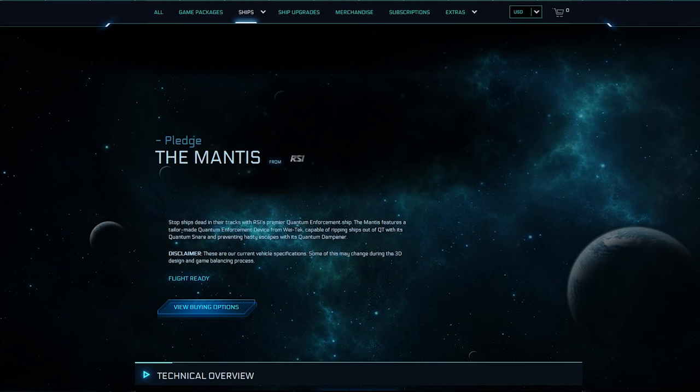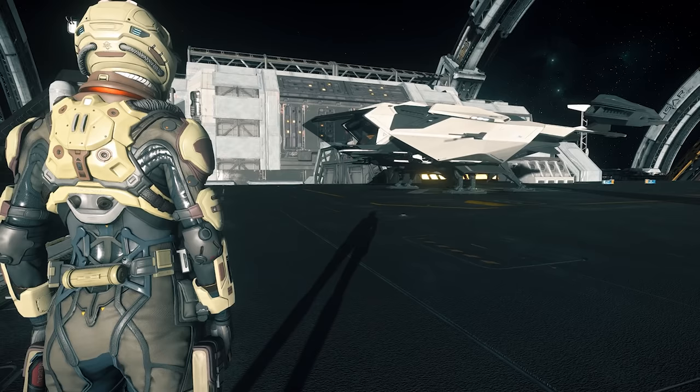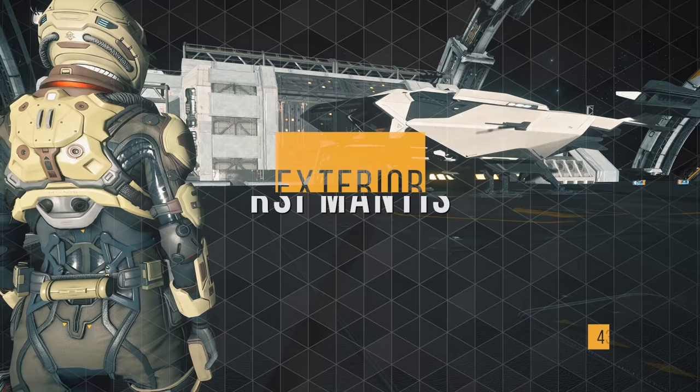As of today, the Mantis is available for sale and upgrade on the pledge store for $150. For owning the Mantis, you will receive an Aurora LN Lightfighter as a loaner. As of today, the Mantis is not available for sale in-game, nor for rent. Now that we know a little bit more about the Mantis, let's take a tour.